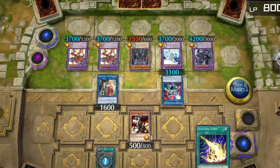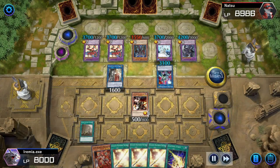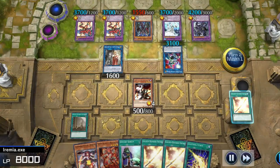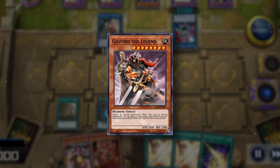That certainly would have been an easier way to win the game, but it doesn't really matter. We just need to find two more cards for the combo, and this game is as good as ours. Equip Ben K with the Broken Bamboo Sword and draw another Upstart Goblin — might as well play it. And there it is! That's the jank we're looking for. Guilford the Legend.